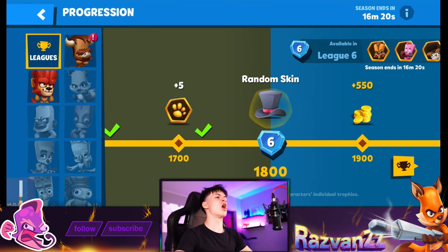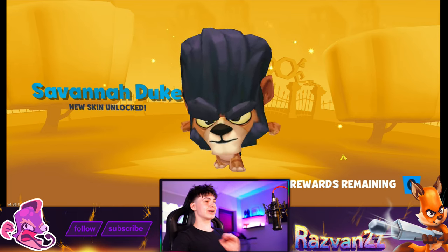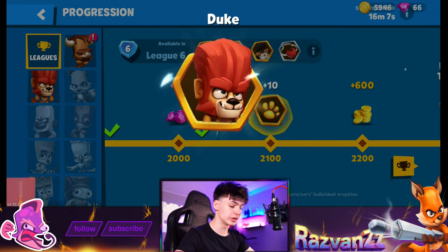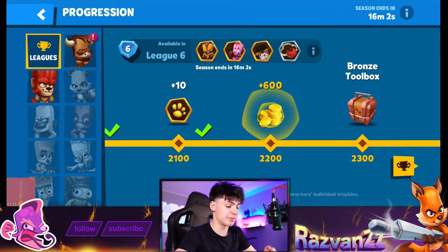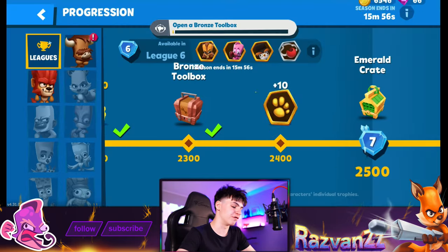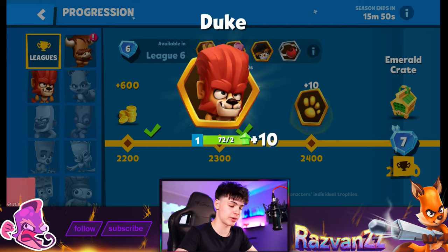Another random skin and we're at 1800 trophies — good, because we have like 38,000 more trophies to go. We just got the Savannah Duke skin for our second skin. I saw the silhouette and thought it was gonna be Senior Duke, but Savannah Duke is definitely the most solid 250-gem skin for this character. They completely change the colors, the fur goes from red to black — good stuff.